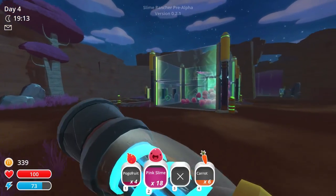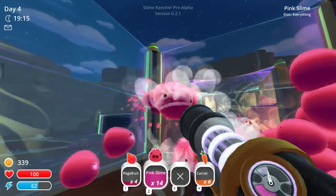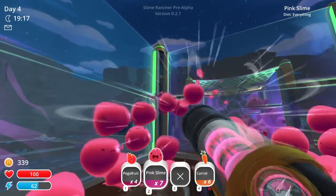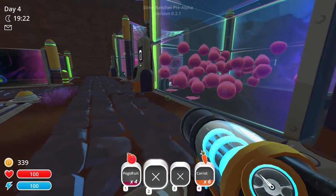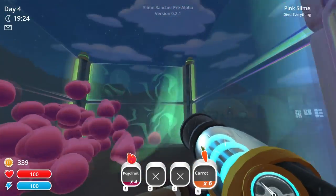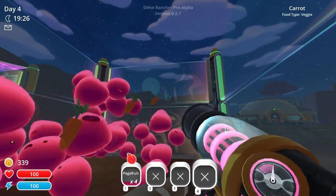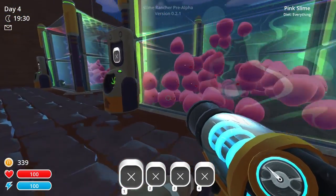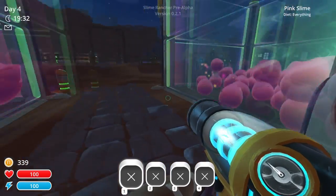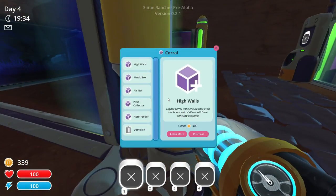So we got 339. Most awesome. How many slimes do we have? That is so cool. It's a giant pink ball pit. And then we can feed them more carrots. That is so awesome. I love every minute of it. We can use this - I want to put on higher walls.